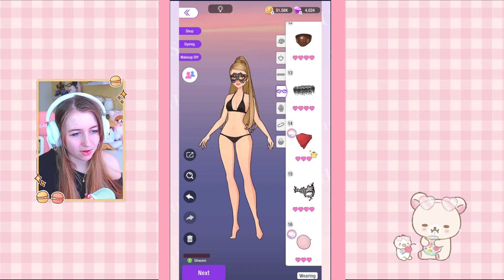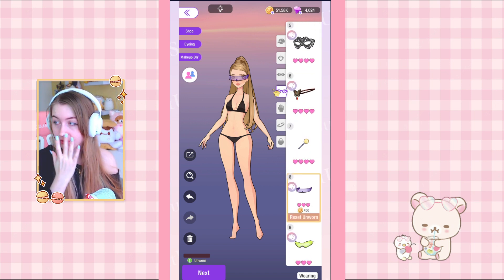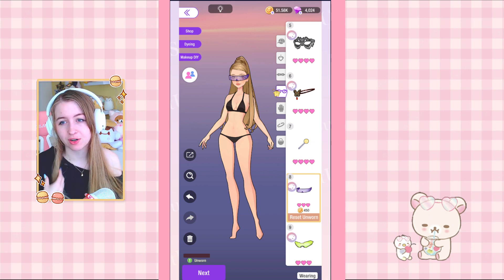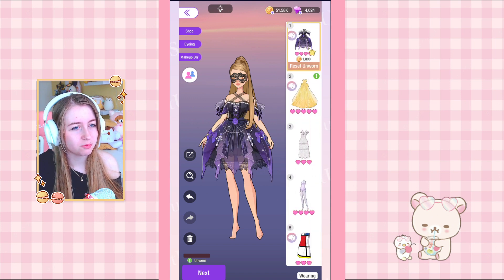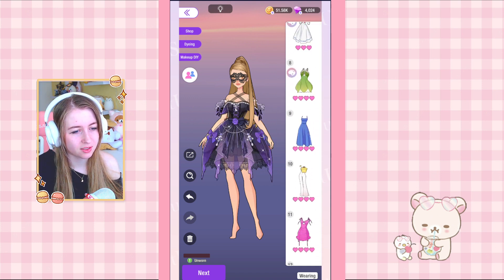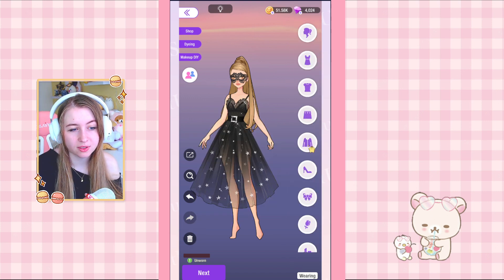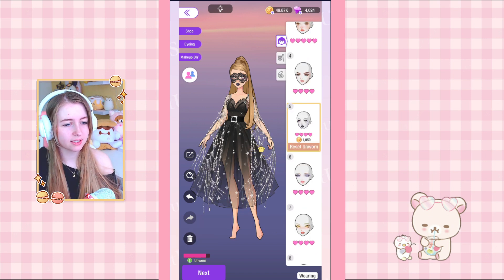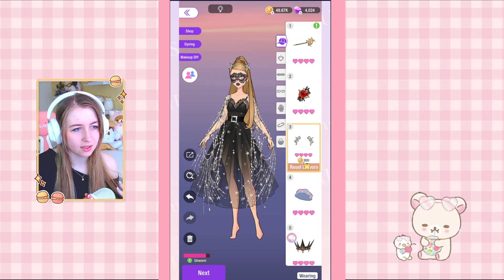Other people are going to be voting, so what if I get it completely wrong? There's definitely wrong here. Maybe we can do like a mysterious space princess with a long gown. This one is cool with stars on the dress and then the coat also has stars, so I think I have either these star silver hair clips — we should do those.